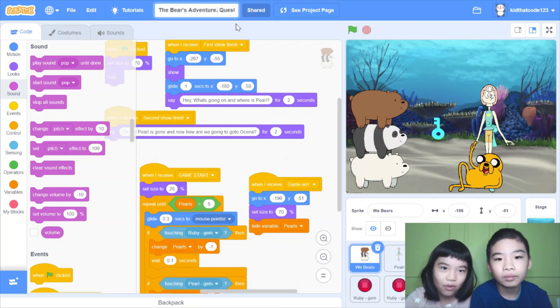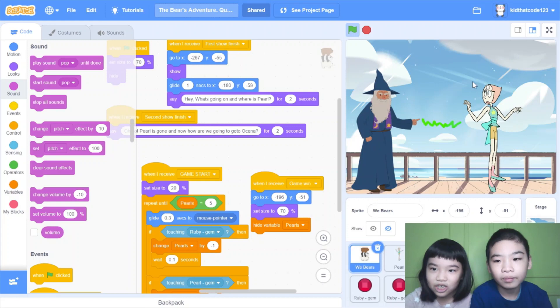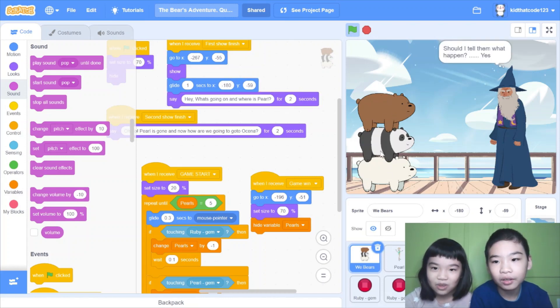Quest 1: Save Pearl, right over here. There's a wizard here, and there's a panda, polar bear, and a bear. They're all stacked up together and the polar bear looks sad.